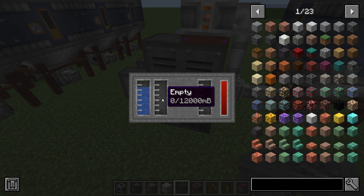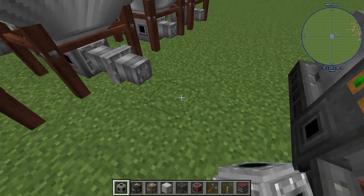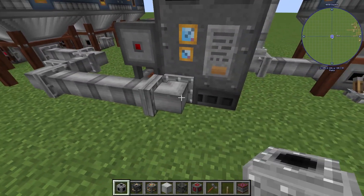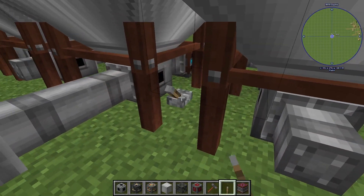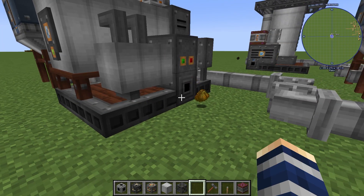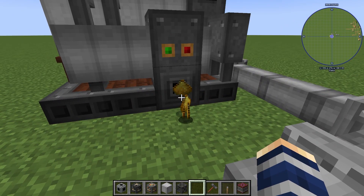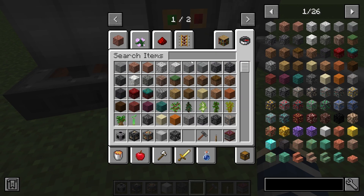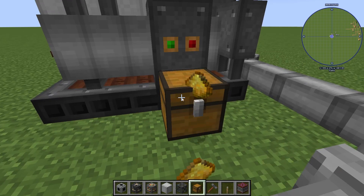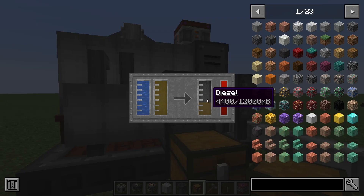Whatever you're trying to refine — in this case we're going to use sulfurized diesel right here. We're going to put sulfurized diesel in and this shows how to do that process and how to make regular diesel. While it's processing sulfurized diesel into regular diesel, we have some items coming out here — this is sulfur dust, and this is a great way to get it. Let's throw a chest in this front slot; the chest will automatically deposit those items as it's processing.